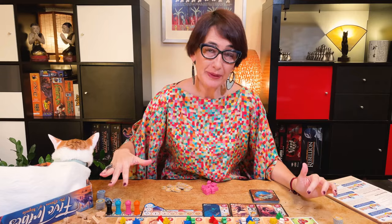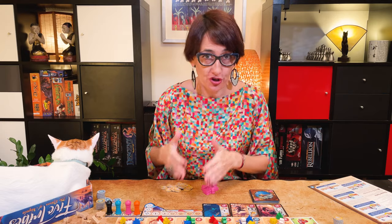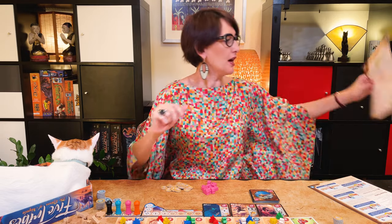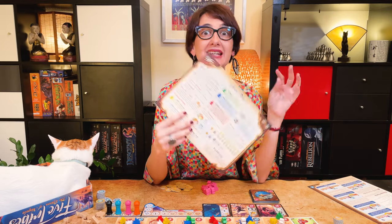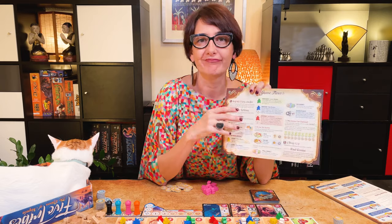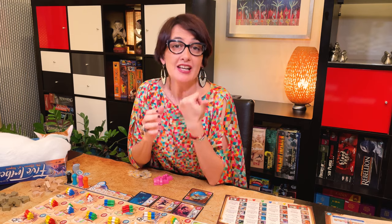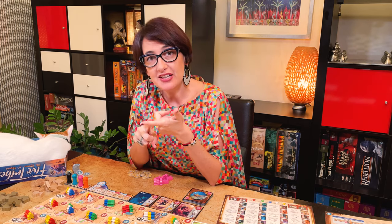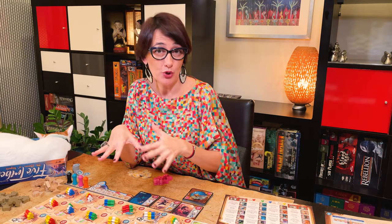This is the order that players will initially bid for position in the turn order track. Then we are each going to take one of these reference sheets because it shows you what all the Jyns do and has a summary of all the actions. Each turn comes in three phases: the bidding phase, the action phase, and the cleanup.